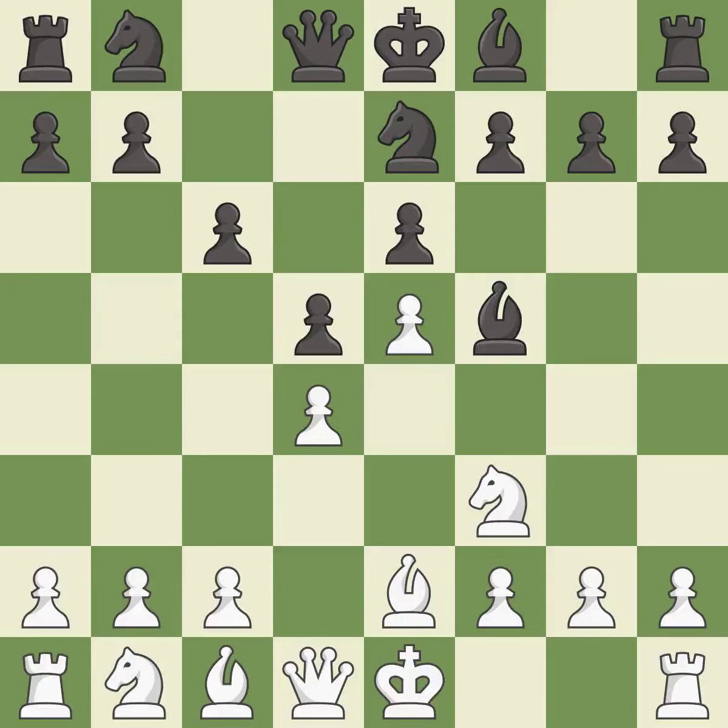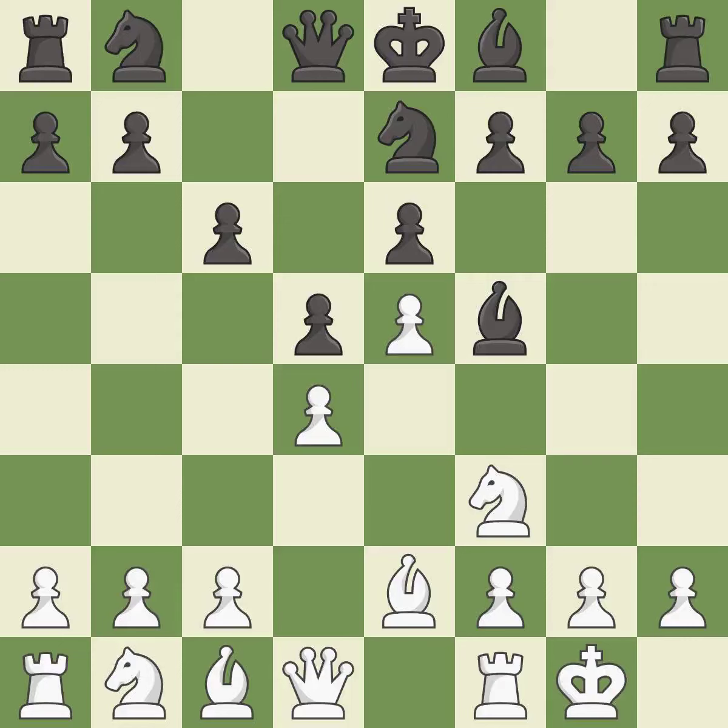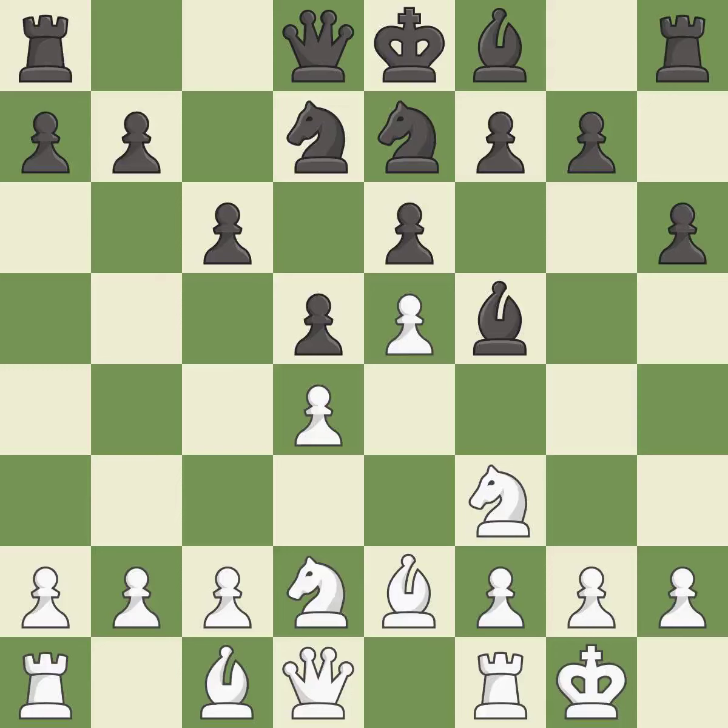This develops a knight off its starting square, getting it into the action. Castling gets the king to a safer square, out of the center of the board, while also developing a rook. Castling kingside tends to be safer because the king is further from the center. This activates a knight by developing it off of its starting square.